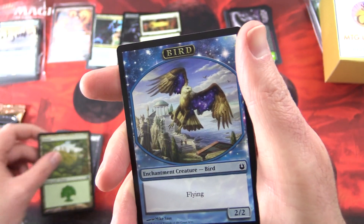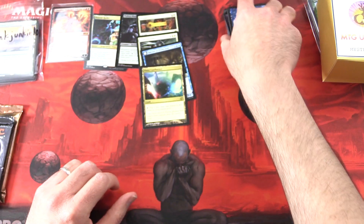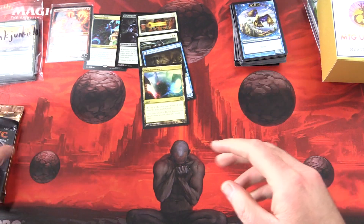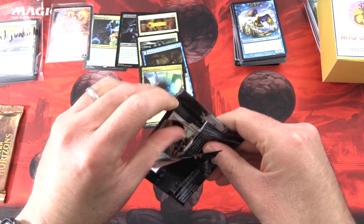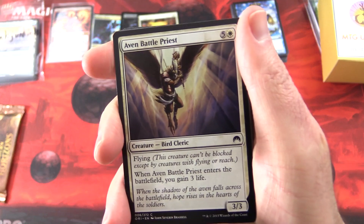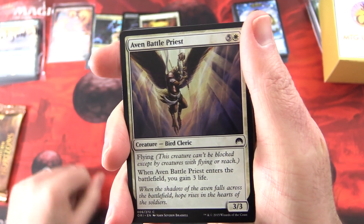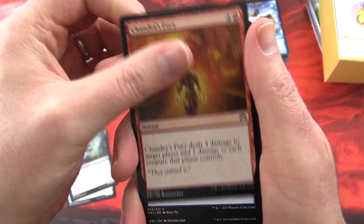Forest and a bird token. Incidentally, Journey Into Nyx — we'll be cracking the whole Theros block next month, so that ought to be fun. Next up, Magic Origins. I think that last pool is going to be almost impossible to beat, but we're going to try. We have Aven Battle Priest, Eyeblight Assassin, Chandra's Fury.